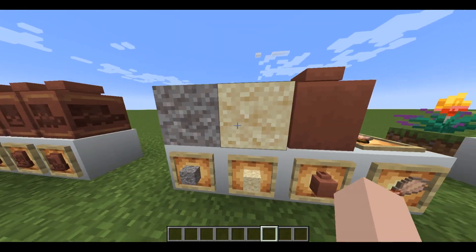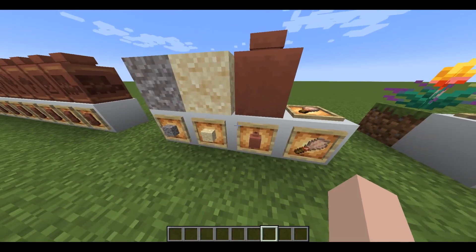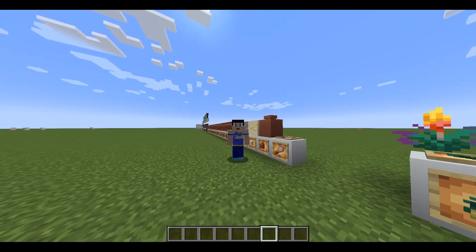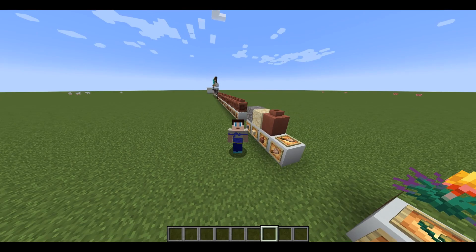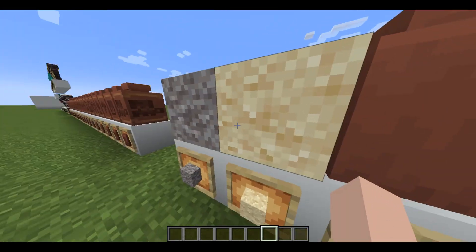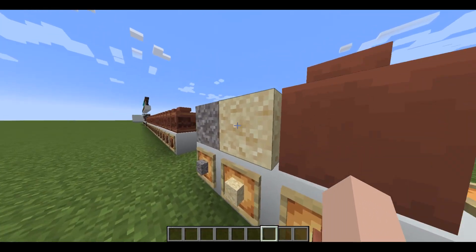Here we have suspicious gravel and suspicious sand. There's also a plain pot — you can craft these by using four bricks in the crafting table. And of course, there's the one and only brush, which you need to brush these blocks and get items out of them.